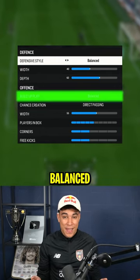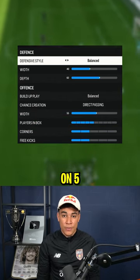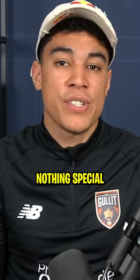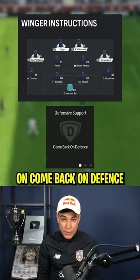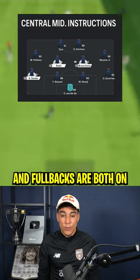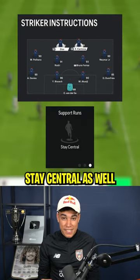In offense, as always, balanced, direct passing with 55, players in the box on 5. Same goes for the instructions, nothing special. I just put all the players I can on comeback on defense. My center backs and fullbacks are both on stay back while attacking. For my strikers, I just put them on stay central as well.